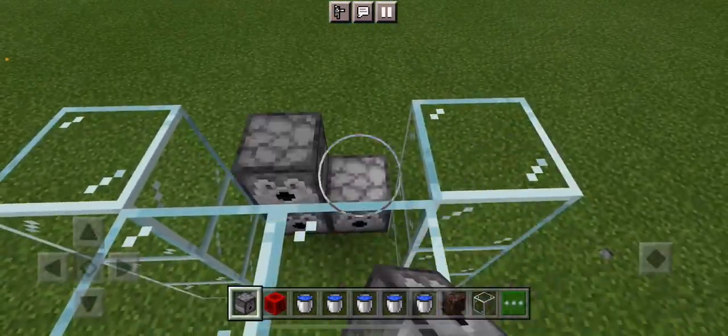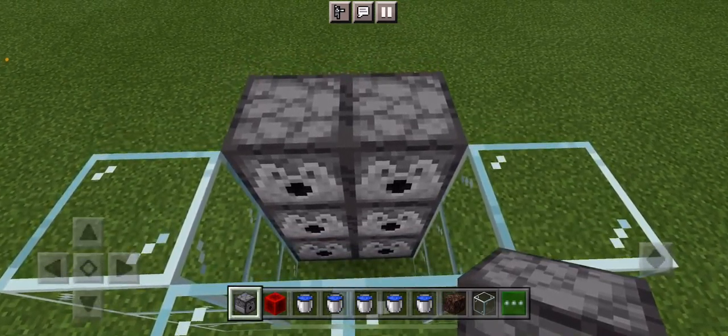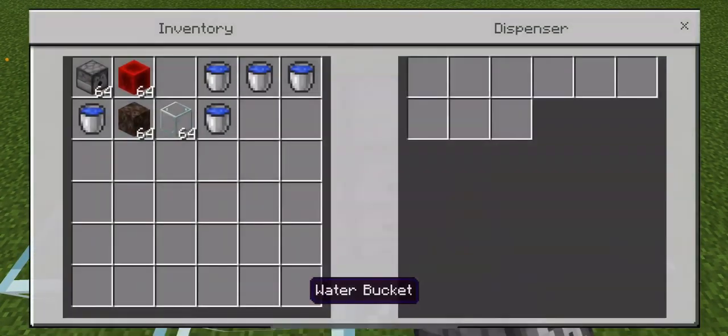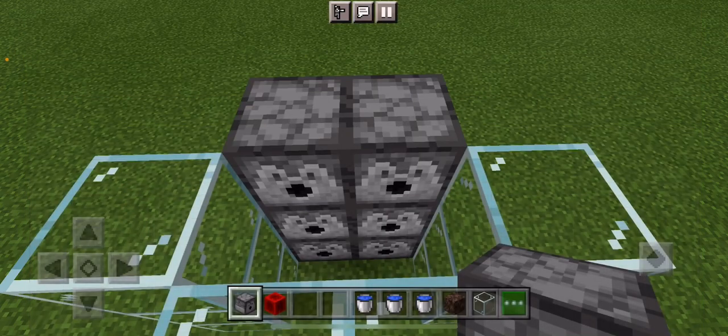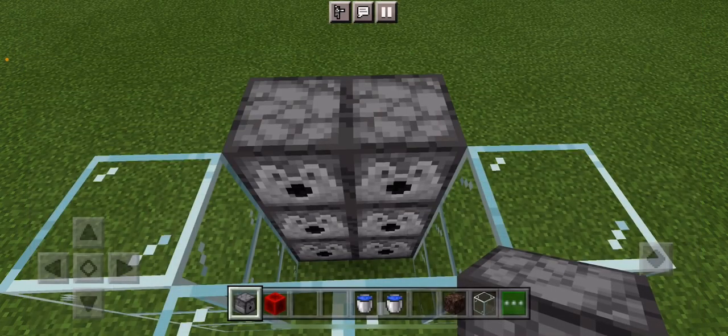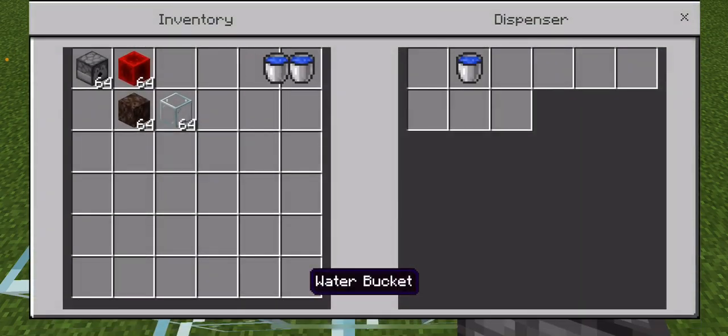It depends how much water you have. The next step is to fill every single dispenser with water — every single one. There we go. The next step is to break these two, or place them.